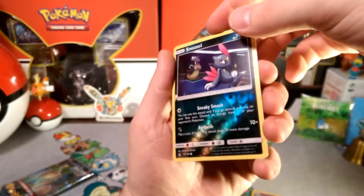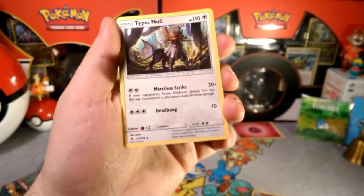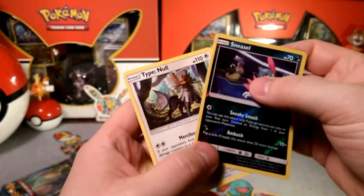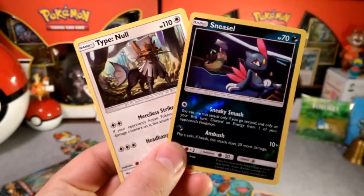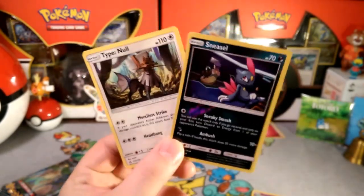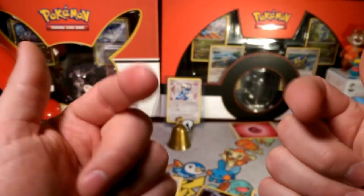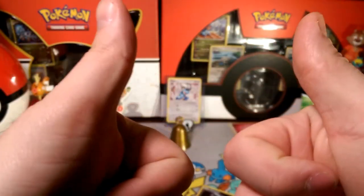Looker is looking for his whistle — reverse foil. Is that Sneasel? That's gonna be going in a deck! And our rare is Type: Null. I'm so glad this one's easier to find than the other one. Thank you guys so much for stopping by — we got Type: Null and Sneasel today with that Sneaky Strike. This has been DapperDrabby. I'll bid you guys a Lola and I'll see you guys in the next video. Have a good day now — bye-bye!